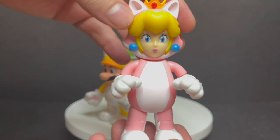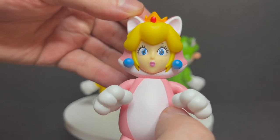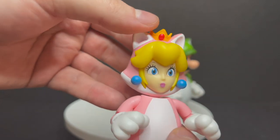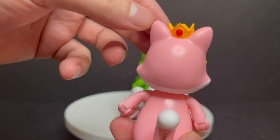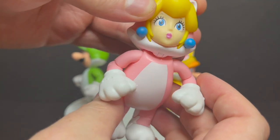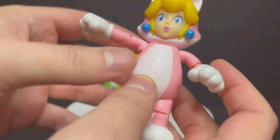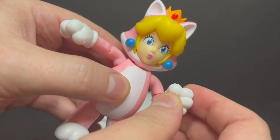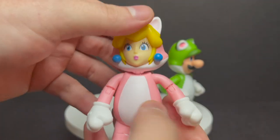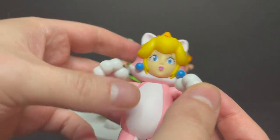Finally, with Peach — this is the reason I bought the set, because I don't have a cat Peach. Toadstool Peach is actually the most nicely done out of all three, to be honest. Very minimal paint problems, nicely done. Same exact articulation for the most part. Her face is nicely done — it's a very nice looking figure. If you were going to get it primarily for her and you've already got the other two, I would say it's a safe bet.